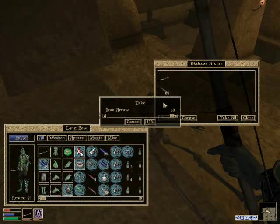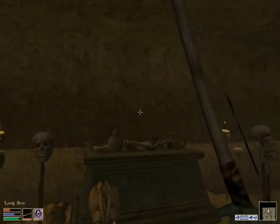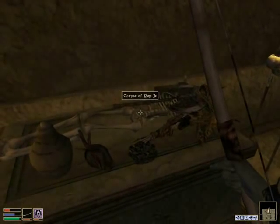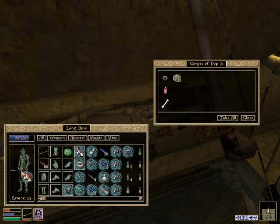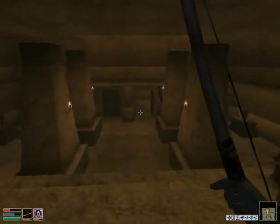And I can also restock my iron arrows as well. And this is where we find... the Corpse of Pop G. And he has the Ring of Finaster, which is what I wanted — which is poison, magic, and shock. So I've got 20% magicka resistance now, which took a while to get, but there we go.